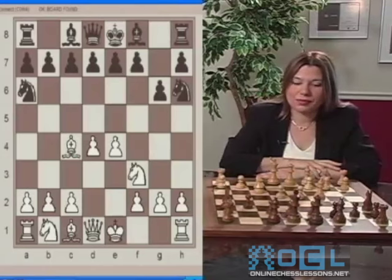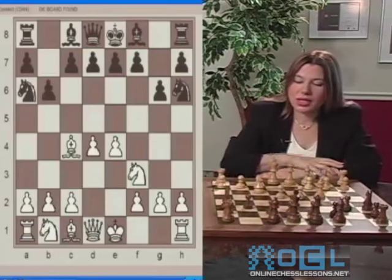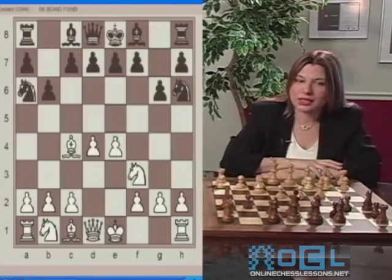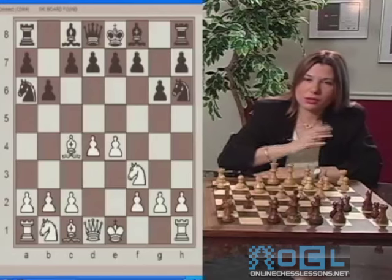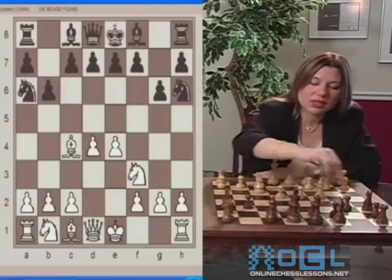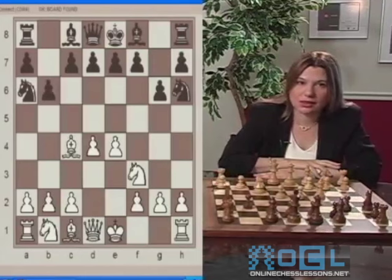Black plays B6. Black further delays the development of the king's side and putting the King in safety. It's another error. It's better to do Bishop to G7 instead of B6 first. Again, B6 does not directly control the center.